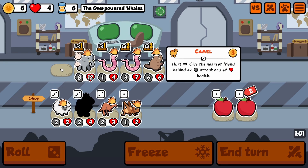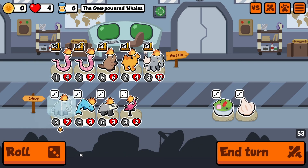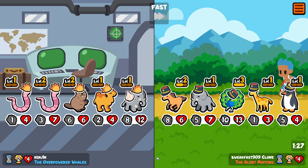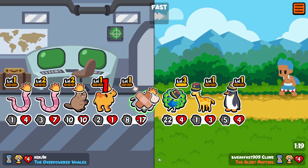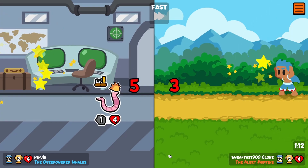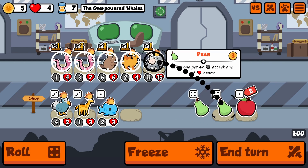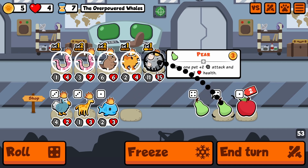We're gonna go for buffs, sell this guy, maybe get the camel here, let's roll and end the turn. So now I'll just be going for a camel or a blowfish and level ups for my elephant. Nice win — I thought we were gonna lose that one but we did good. Now we go for another elephant here, go for the apple.